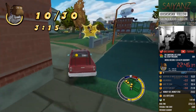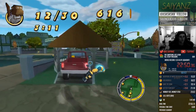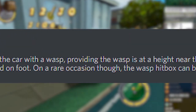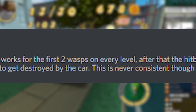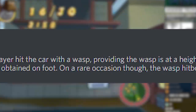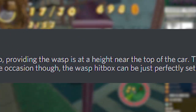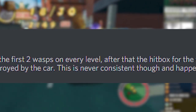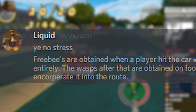I'm going to read out a statement from Liquid Wi-Fi regarding how the free wasp system works. Freebies are obtained when a player hits the wasp with the car, providing the wasp is at a height near the top of the car. This works for the first two wasps on every level. After that, the hitbox for the wasp whilst in the car disappears almost entirely — the wasps after that are obtained on foot. On a rare occasion, the wasp hitbox can be just perfectly set up to get destroyed by the car, but this is never consistent and happens so rarely that it's impossible to incorporate into a route.